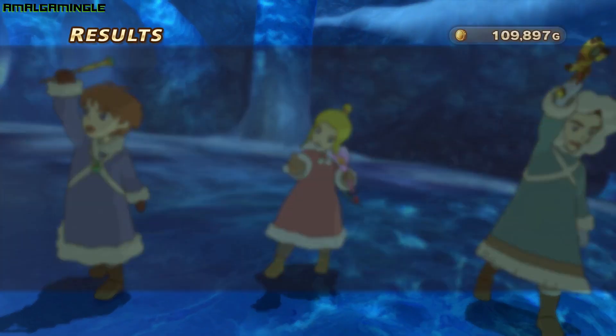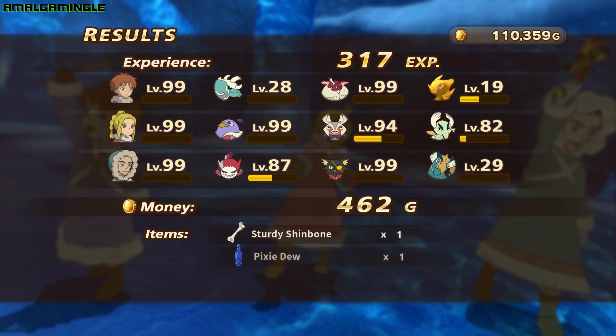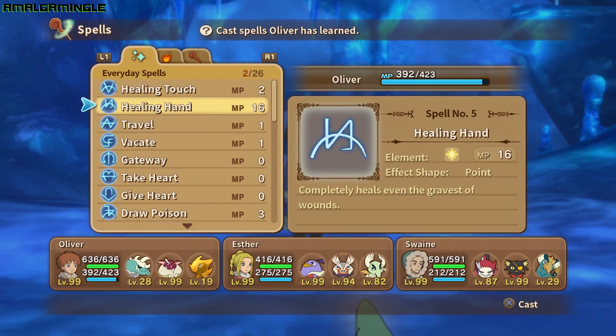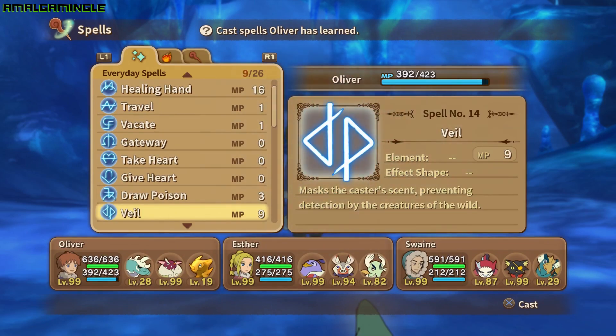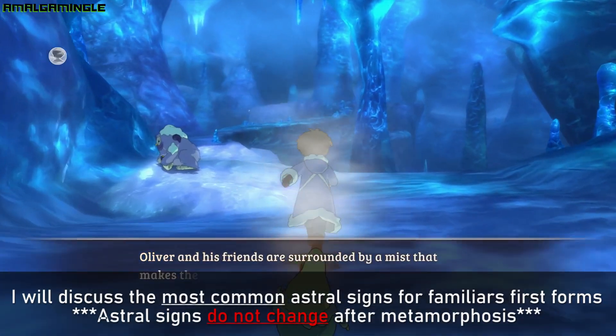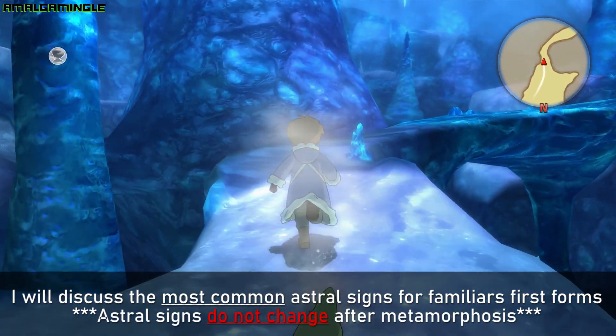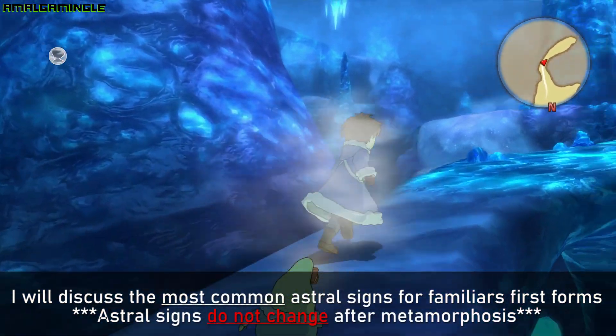However, signs do make a minor difference in the early game during a tough battle. Now that we've got the basics out of the way, let's start by talking about the sun sign. I will mention some familiars that fall under each sign, but I will only talk about their first forms. I won't go into post-metamorphosis, second or final forms.